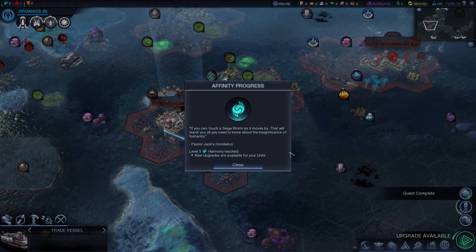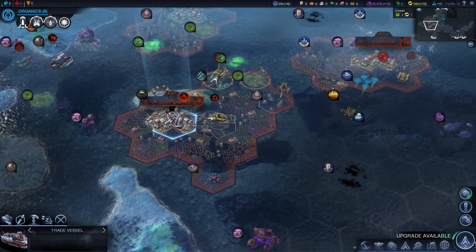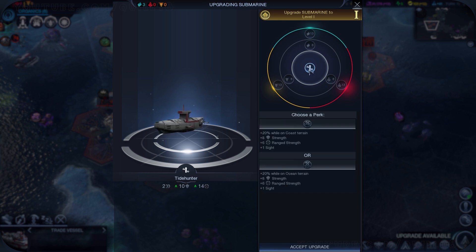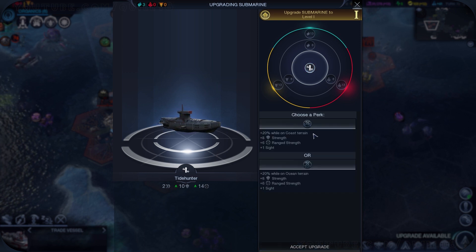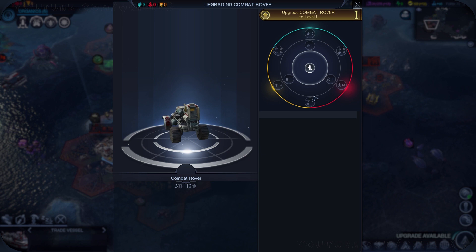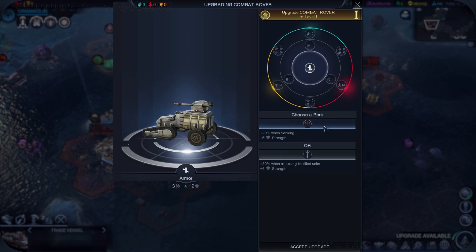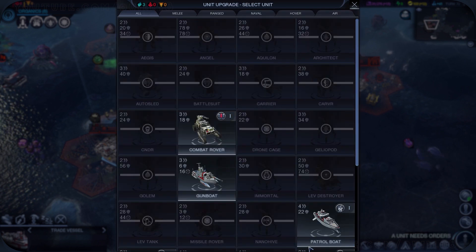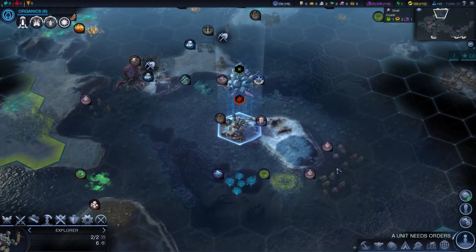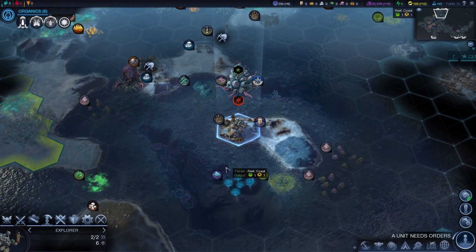We're going to grab some more Harmony, just beeline up there and get some more upgrades for my units. Being naval like this, some of your naval unit upgrades do certainly come a lot later. Obviously the very first thing you get is the upgrade to your basic soldier, but your basic ship upgrades come a little bit later. So as aquatic, it becomes very much more tempting to get those first four or five affinity levels so that your basic aquatic level units get updated.